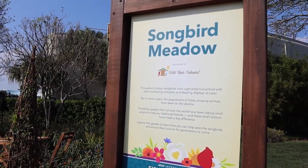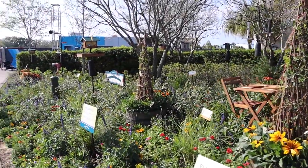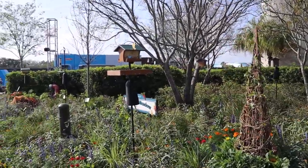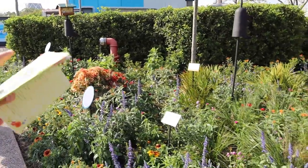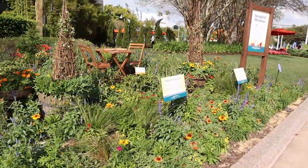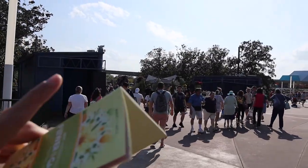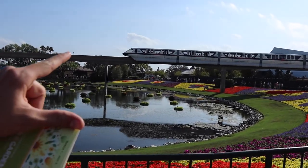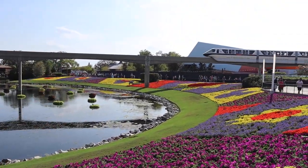Throughout history, songbirds have captivated humankind with their enchanting melodies and dazzling displays of color. There are a bunch of little birdhouses all around, and signs talking about avoiding pesticides, reducing plastics, and planting native plants to help songbirds thrive. There's also a garden at the Honey Bistro, but I'll do that one once I head into the World Showcase.